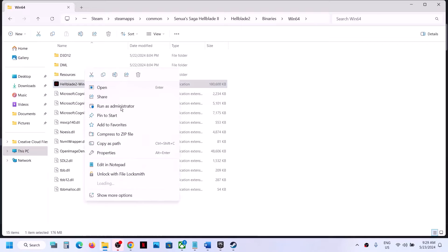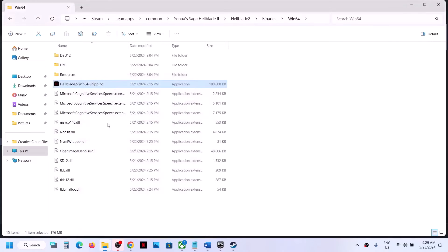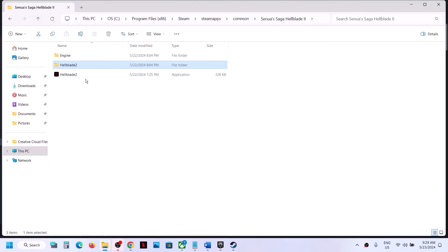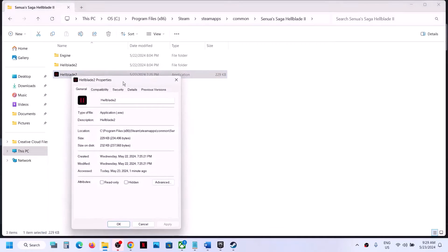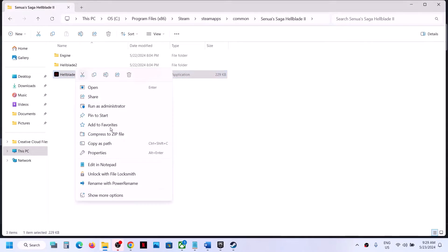Right-click on this EXE file, select Properties, and put a check on the box where it says Run this program as an administrator. Then launch the game from here — instead of launching from Steam, just double-click this EXE file. If it's still not working, go to Properties and this time put a check on compatibility mode, selecting Windows 8. Hit Apply, click OK, and then launch the game.